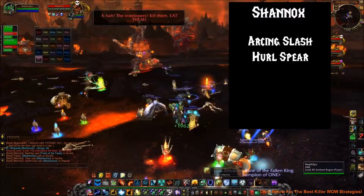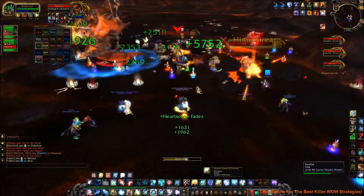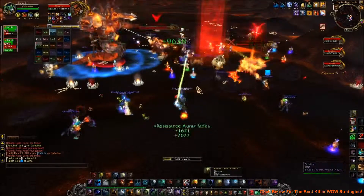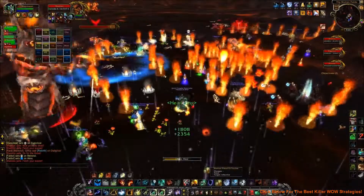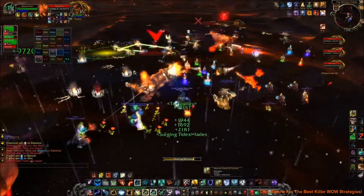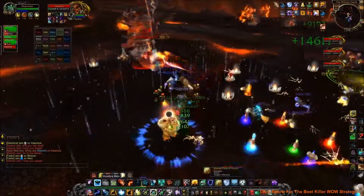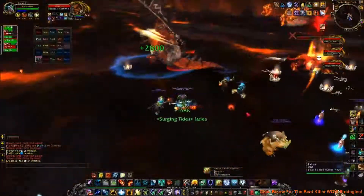He'll also use a Hurl Spear ability, where he throws a spear somewhere near his pet Riplimb, and when it lands, it does 120k damage to anyone within 3 yards, and then 50k fire damage in a pattern around the impact. This will then erupt, doing another 80k if you're standing in that fire. Riplimb will then stop attacking, grab the spear, and return it to its master.